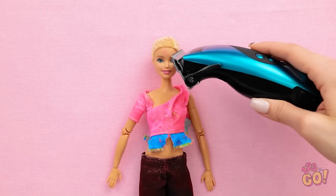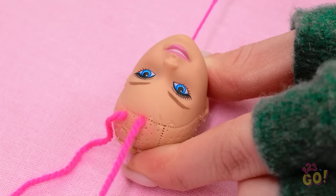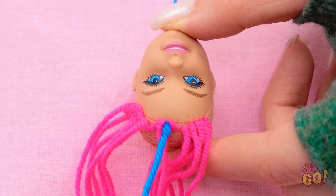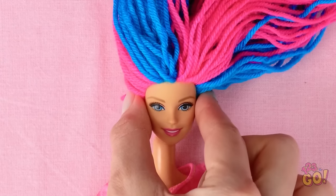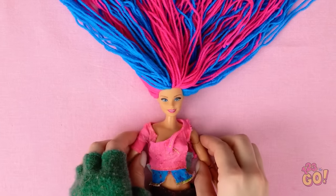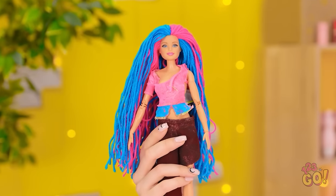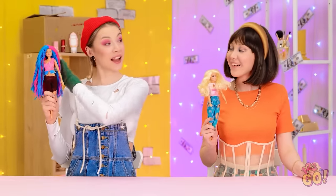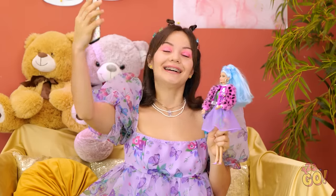I've got a needle and thread, and we're about to give you a new hairstyle. I'll pass the needle and thread through the doll's head. I'll start off with pink thread — it's so bright and striking. But let's add more colors. I want to cover the whole head. Then I'll cut off the excess string. Now I'll put you back together. It looks great! I should dye my hair like that. We'd be like twins! It suits you — you'll definitely stand out in a crowd. Do you like it, Mindy?